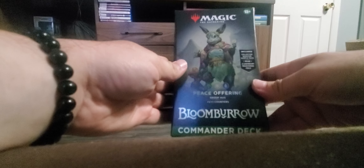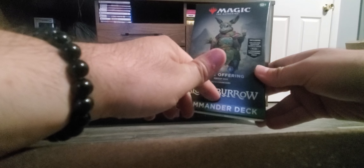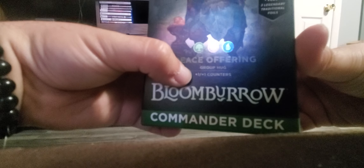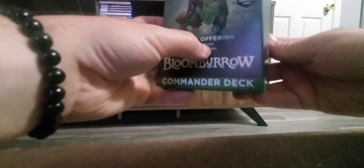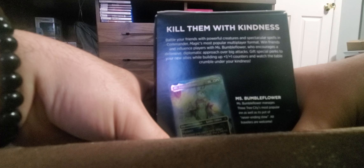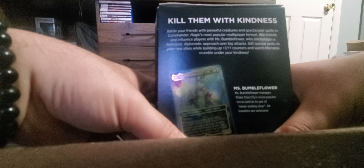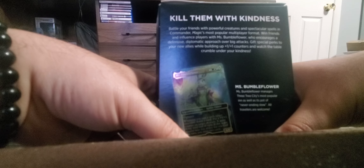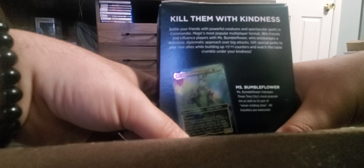Hello everyone, Dave here back with another video. Today we're going to be unboxing one of the new Magic: The Gathering commander sets from the new Bloomboro set. It's a deck called 'Peace Offering.' It focuses on 1/1 counters and a group hug strategy — killing with kindness, battling your friends with powerful creatures. Miss Bumbleflower encourages a defensive, diplomatic approach over big attacks, gifting special perks to allies while building up 1/1 counters.